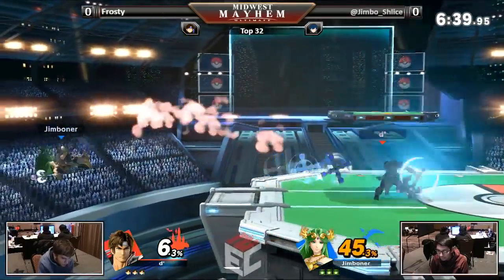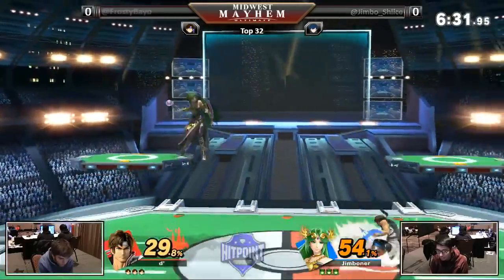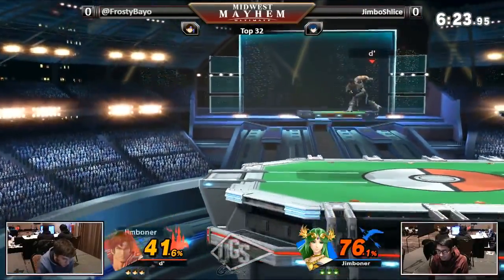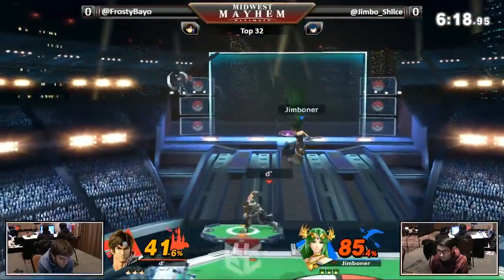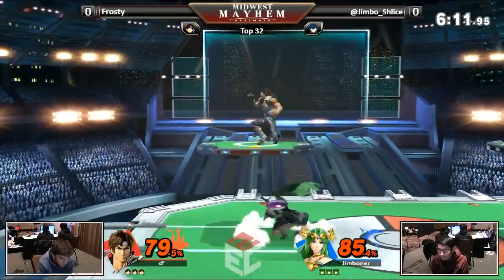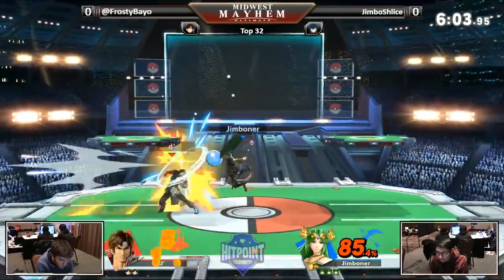Not only that, Palutena has the ground speed and air speed to kind of keep up with Richter's oppressive projectile game, and just the spacing to get around a lot of those different tools. We still have to see how Jimmy deals with getting in with that dash speed, because you're not going to get something unless you parry that F-tilt or that F-smash. It's going to be hard to work, but offstage Palutena will do work on this character — one of the best offstage. And that up air is still being as good as ever.